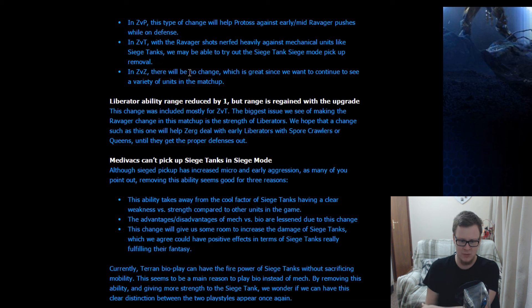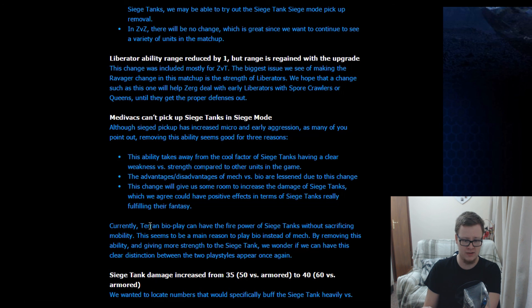Although siege pickup has increased micro and early aggression, removing this ability seems good for three reasons: the ability takes away from the cool factor of siege tanks having a clear weakness versus strength compared to other units — that slow siege-up mode balanced against increased range and bonus damage. The advantage and disadvantage of mech versus bio are lessened by this change. Also, this change will give room to increase the damage of siege tanks, which could have positive effects in terms of siege tanks really fulfilling their fantasy — essentially blowing units the hell up.